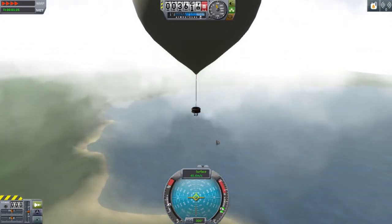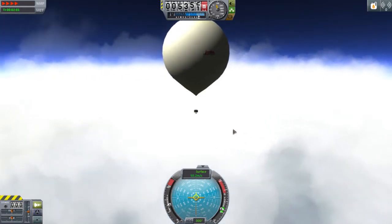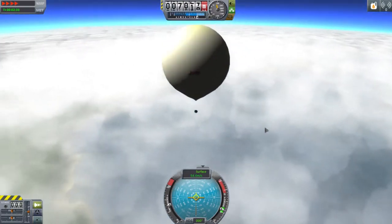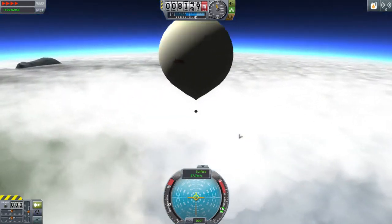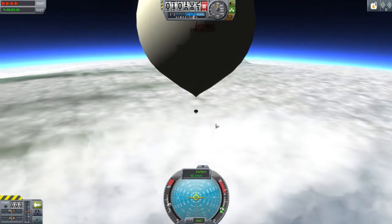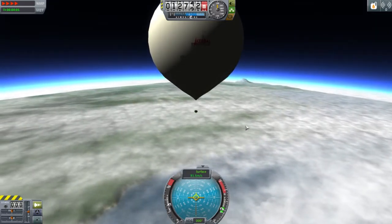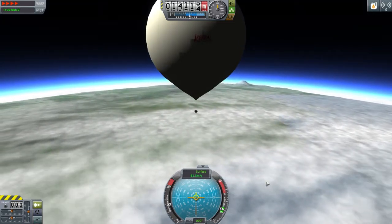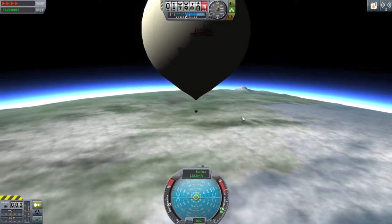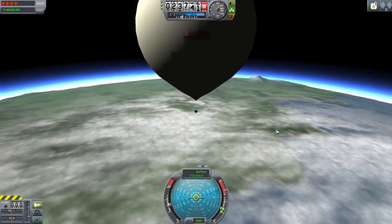Additionally, there will be standard, high altitude, and heavy variants in 2.5-meter and 3.5-meter balloons, and those are in the works. This is a really new mod and it has a lot of potential, in my opinion. It offers so much early on to get science for low budgets — basically, you're just launching a giant weather balloon. This mod comes with some unique sound effects, like the inflation sound at the beginning, and the balloons pop at different altitudes: the heavy balloon pops at around 12km, the standard balloon around 17 to 18km, and the high altitude balloon pops at about 25km.